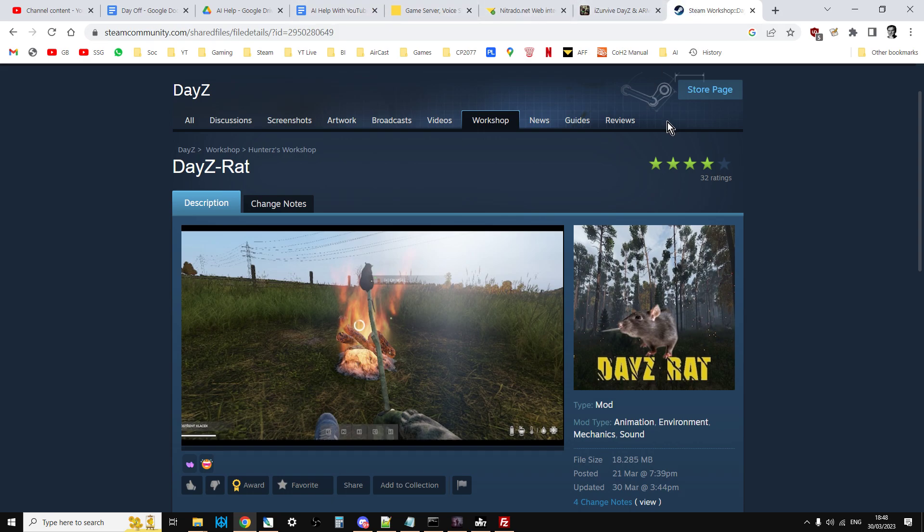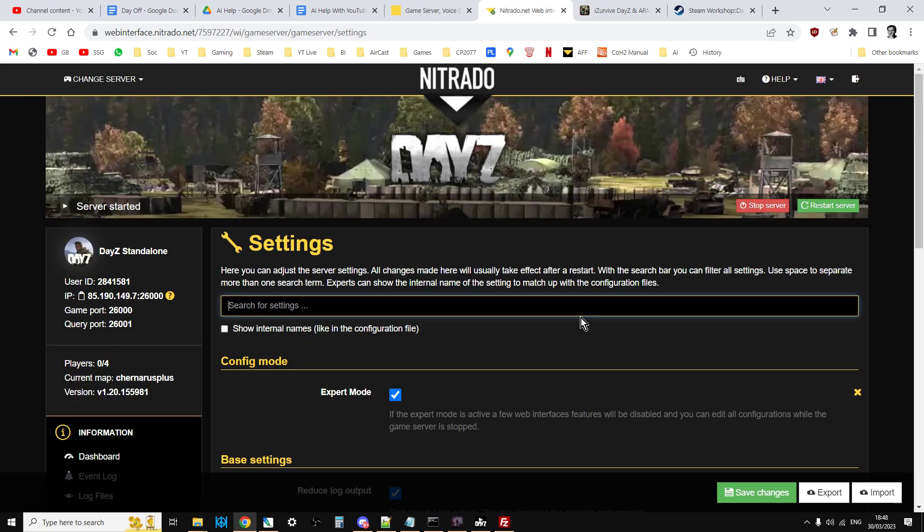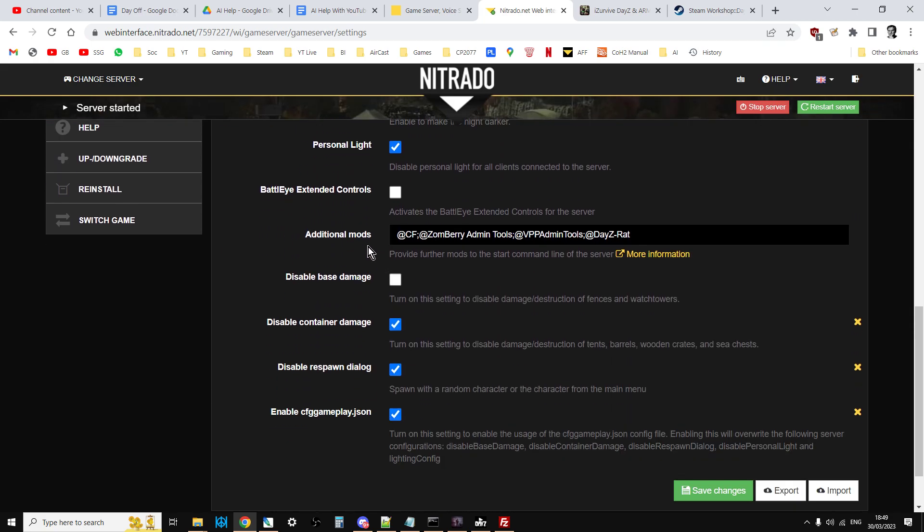Next, let's look at installing DayZ Rat on a community server. We're looking at a Nitrado PC community server out in the cloud — the ideas are all pretty much the same. This is the dashboard and settings for my DayZ community server. Go into Settings, scroll down, and we want to make sure that in the additional mods field we've got DayZ Rat.